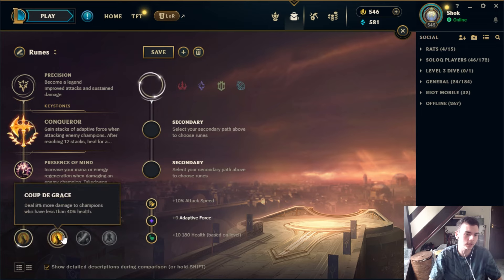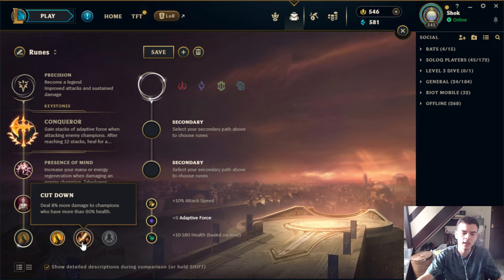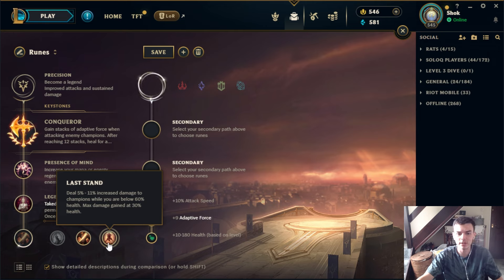These three runes are conditional damage increases, and Cut Down is the best. There's an argument that Coup de Grace is great for assassin champs helping to secure a kill, but if you go to your post-game match history and check how much damage Last Stand, Cut Down, and Coup de Grace have done, Cut Down just deals way way more damage total. Cut Down even after the nerf is quite strong, and a lot of the time will be dealing comparable damage to your keystones. Pretty much always you should be going Cut Down.